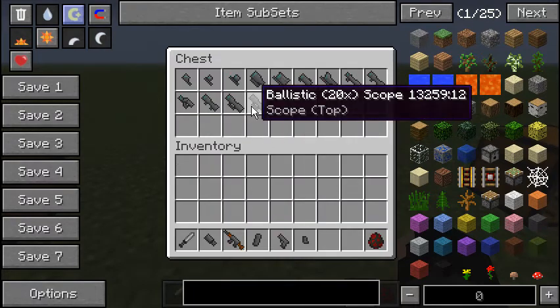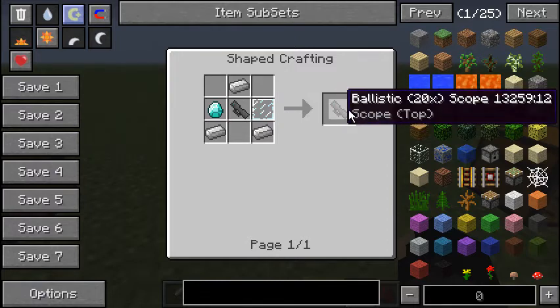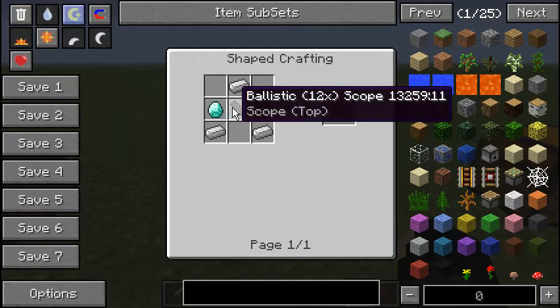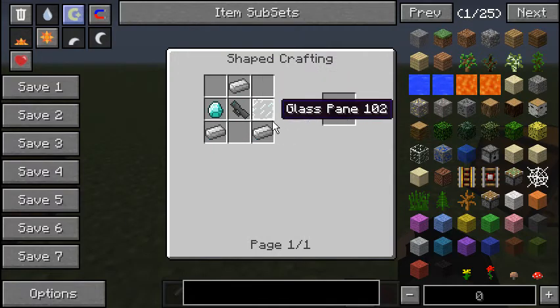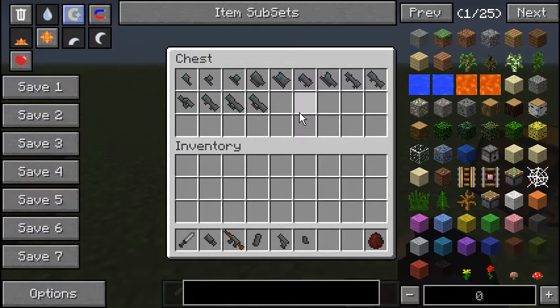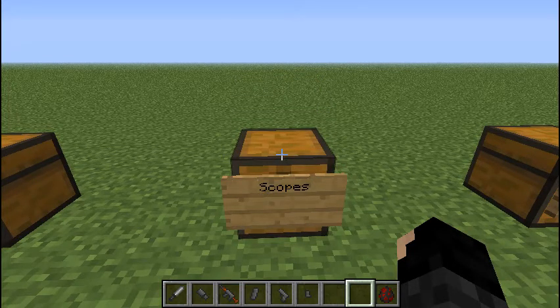Then you get to the really expensive things — the ballistic times twelve. These are probably best for really long range sniping, but unfortunately the guns aren't as accurate at that range so you have to be very good. It requires two glass panes, four iron ingots, and three diamonds. And yet that's not the most expensive, because you have the times twenty, which is extremely far range — mobs don't even spawn at the distance where this can see. So this is pretty much only for PVP. It requires three iron ingots, one diamond, one ballistic times twelve scope, and one glass pane. Basically you can shoot across a map.